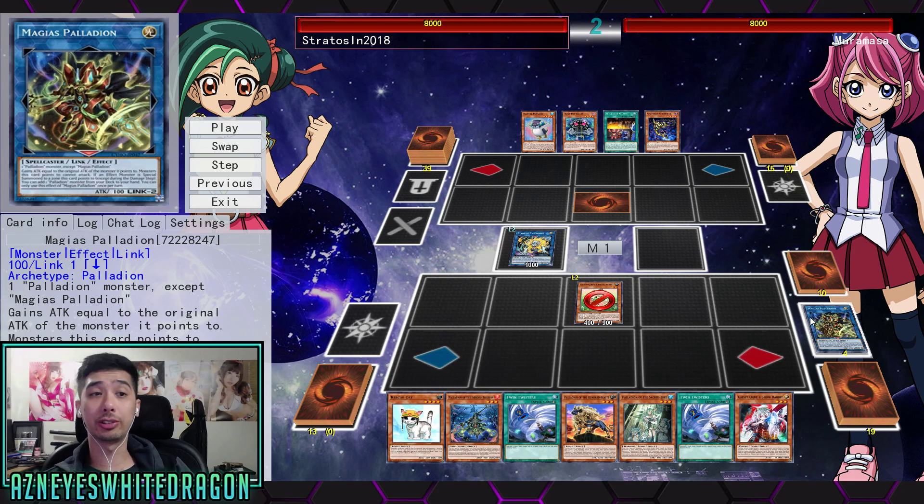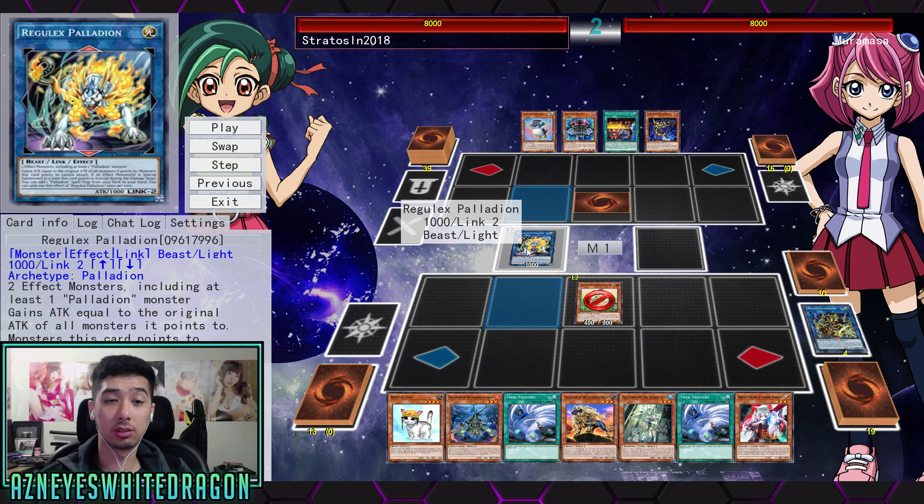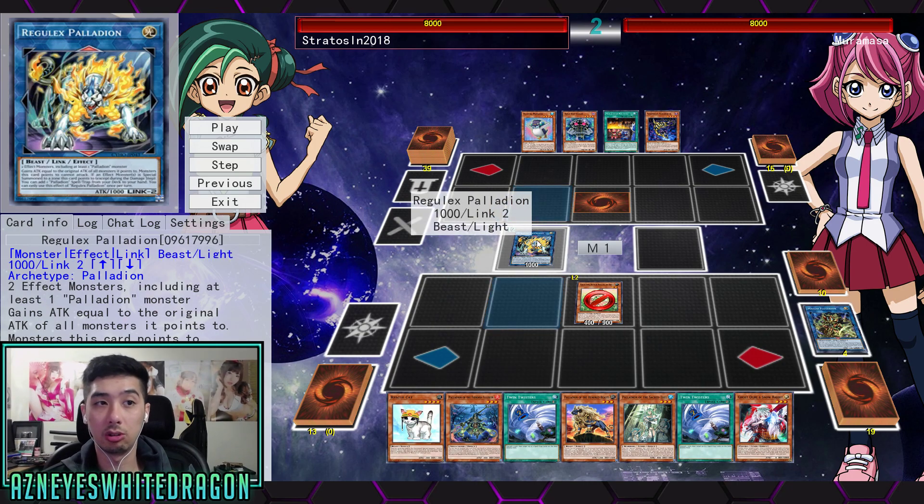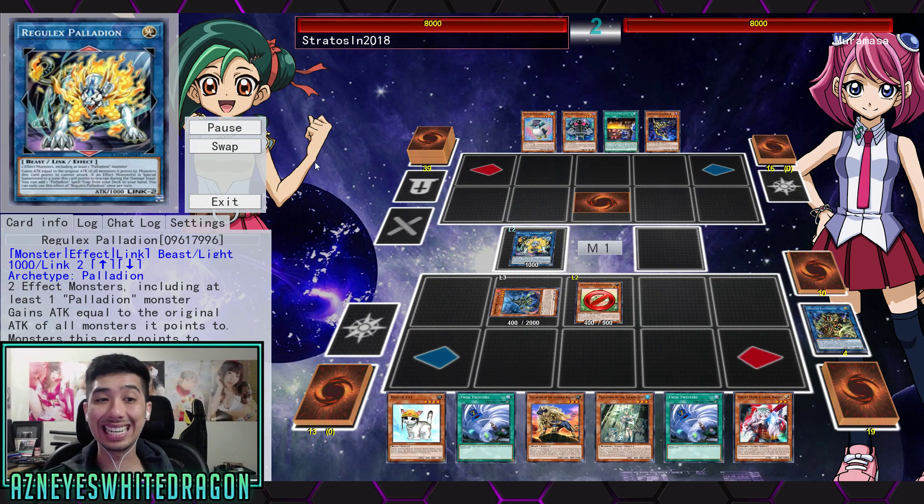Basically use the monsters as stepping stones to make other link monsters. The first guy — Link 1 — only requires one Palladeon monster except itself, and he gains attack equal to the original attack of the monster pointing to it. When you summon a monster it points to, you get to add a Palladeon monster — that's Magius's effect. Then we have Regulex, the Link 2: you special summon something to where its arrows point, and you search out any monster, which lets you go straight into Regulex. And when you special summon a monster to where Regulex is, you're able to add a spell or trap.